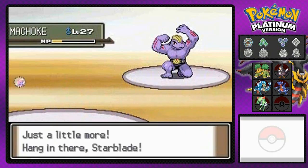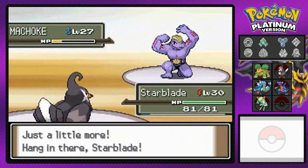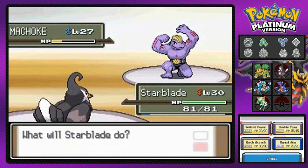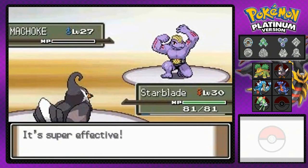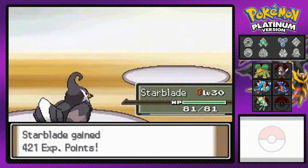Let's go with Starblade. One of the things I have to worry about with Gaia number two is very, very low physical defense — I think that's with all Psychic-type Pokemon. Aerial Ace for the win! Another victory for my Starblade, because he's awesome.